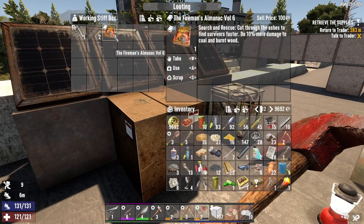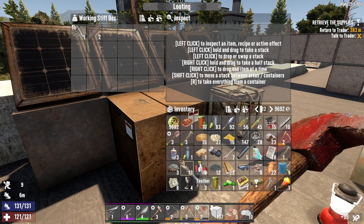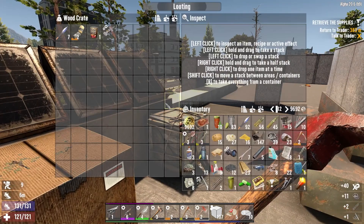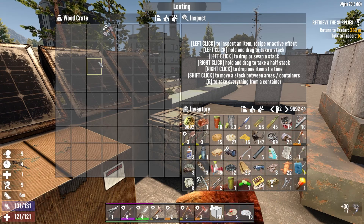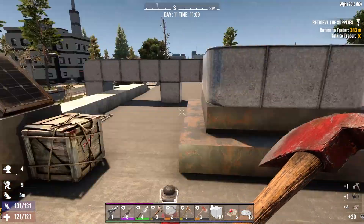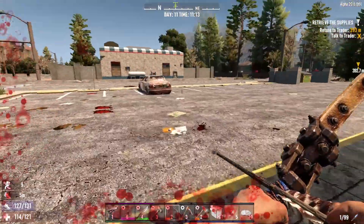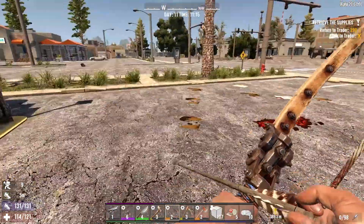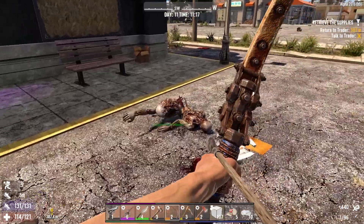Fireman's Almanac - do 10% more damage to coal and burnt wood. I don't know if that's really helpful for us, but good anyways. Scrap, scrap, grab. What's in your wallet? We'll scrap but we'll take the arrows obviously. That's another iron breaker mod - I'll grab it, we'll sell it because we can only use one on our pickaxe. I fell into a nest of zombies - okay, only two of them. Must have been a crawler horde - I don't think I've ever seen that before.